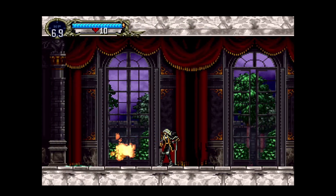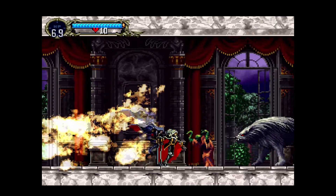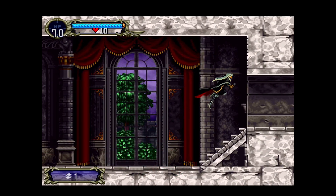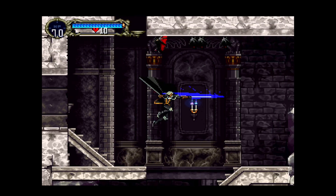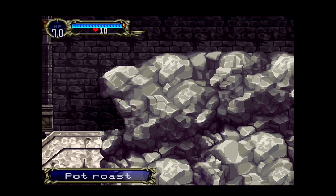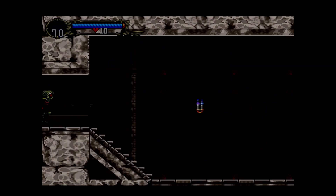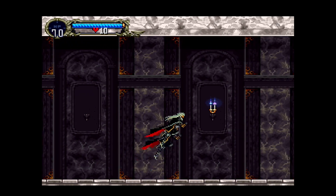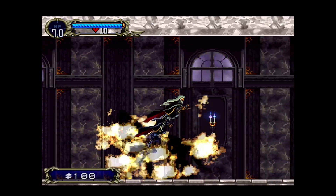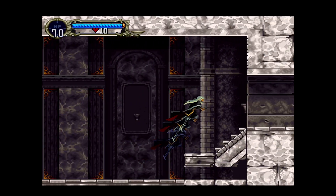We got hit by a zombie, but this opening hallway is very familiar to me — I've seen it many times on the TV in the living room. We got our first level up! Leveling up doesn't require you to devote stats or anything; it does it all for you. We also found a pot roast — a very iconic item in the Castlevania series. They hide them in walls, and if you need healing, start smacking walls. Unlike previous Castlevania games, we have an inventory system where we can save the pot roast for later.